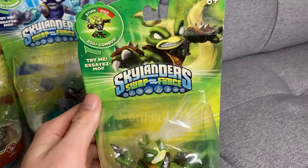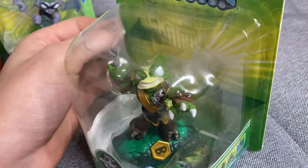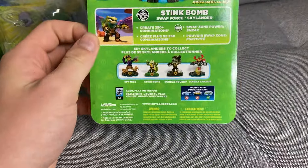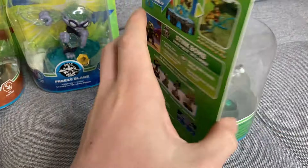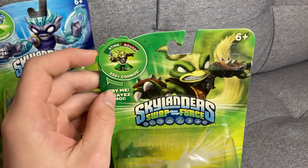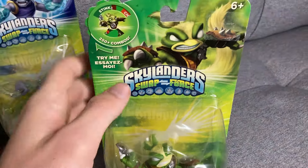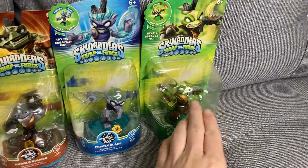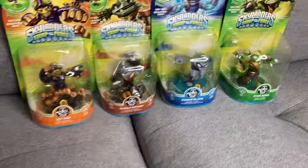And there we go — Stink Bomb. Very unique character in terms of being a fart-based fighter — Stink Fu, I think, is the canon name for his fighting style. That's pretty cool. We've got three of the four combos on the back there: Rouser, Charge, and Bomb — the same ones as Spy Rise over there, except obviously he's got Rise. Very nice to add to the collection. I do have a few out-of-box ones, but these I only have one and now a second one in box, which I think is funny.